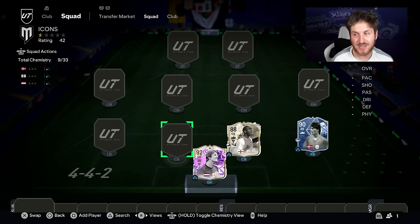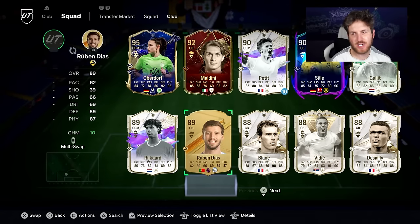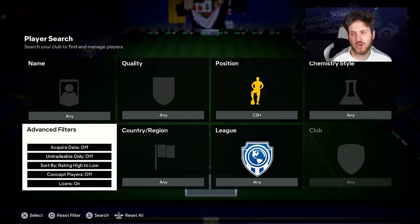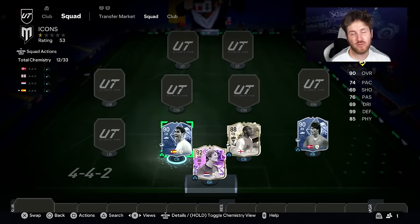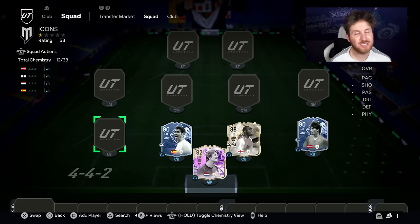Next to Campbell is another surprising card — we got him a lot. We did get Blanc, also in this video a lot, however this is going to be a newer card. We're going to go with Winter Wild Card Hierro. Believe it or not, from all those icon packs and picks, Hierro was actually the highest-rated center back we got.